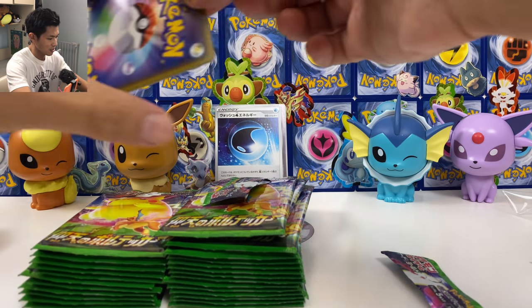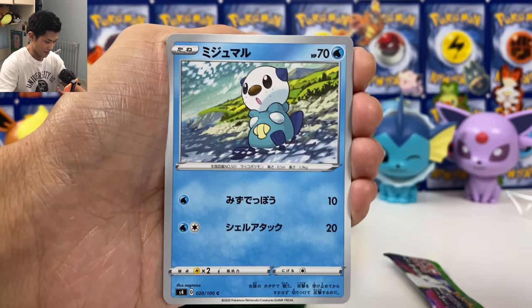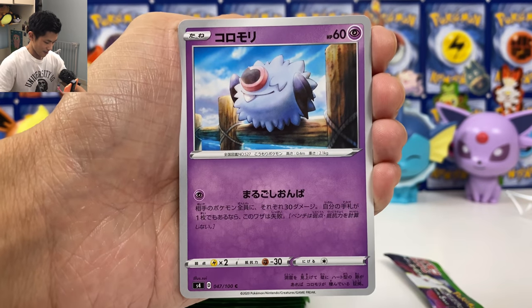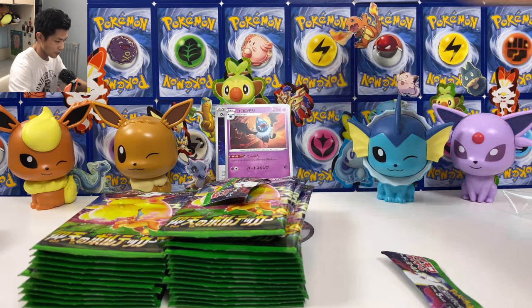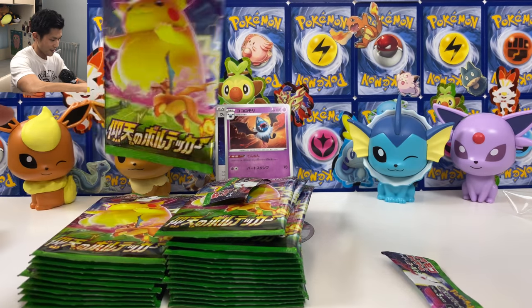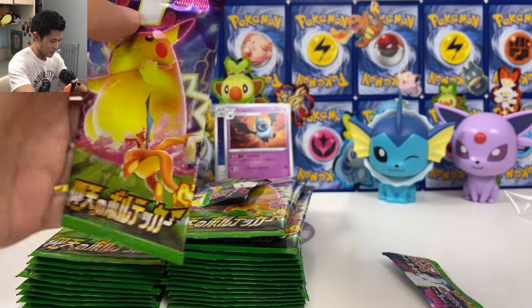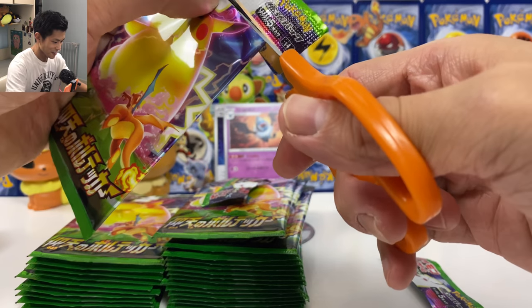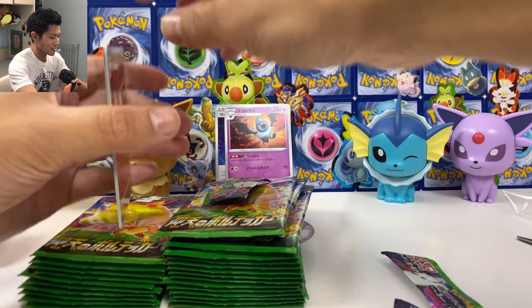This is also a metal special energy, let's see if I can pull that. Woolbat, Seedot, and we got Swoobat as well. Look at the artwork of this Pikachu — it's top class, it's so cute. It's gotta be the cutest VMAX card ever.